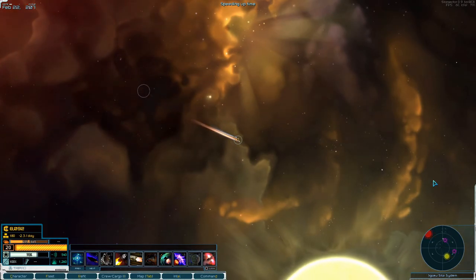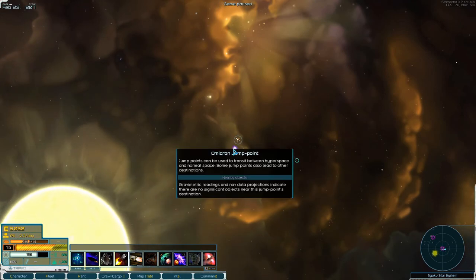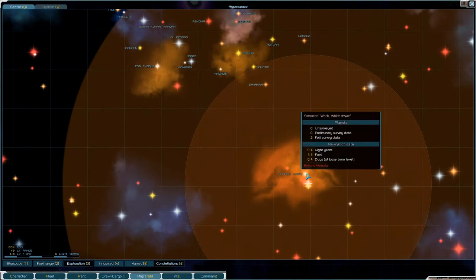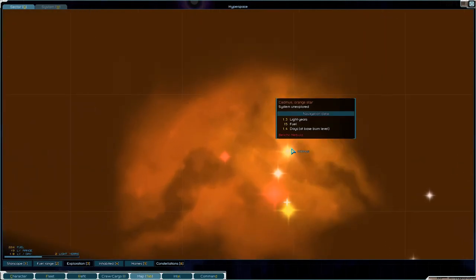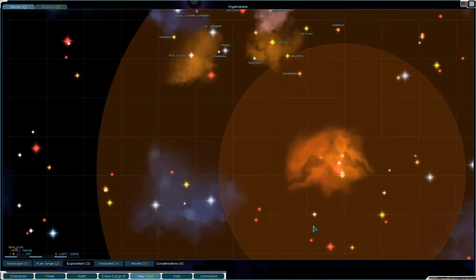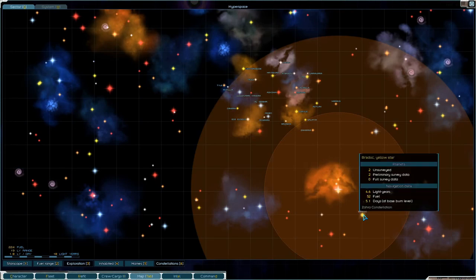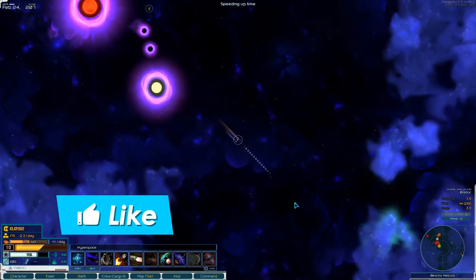I want to go check that other planet as well - might as well do that. Nothing there, so let's get out of the sun and head over to the jump point. That wasn't the greatest of systems with those three planets. Where is the system we were looking at before? It was down here - the Braddock. Let's head down to Braddock and see what's there.